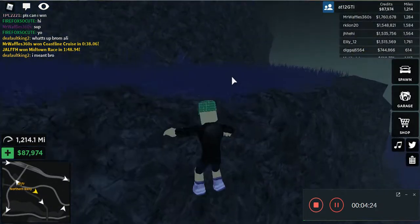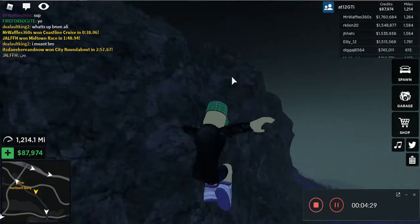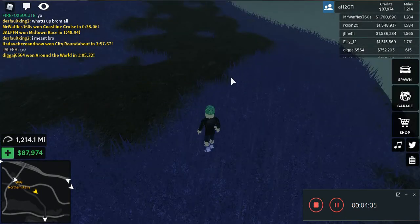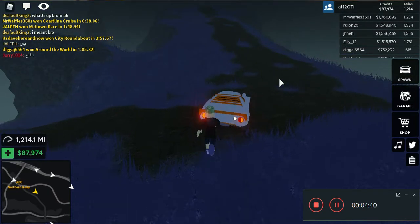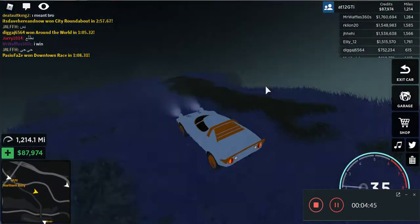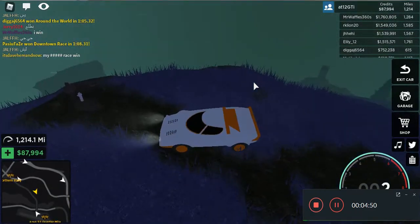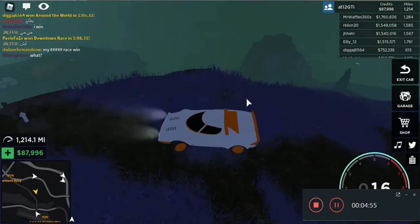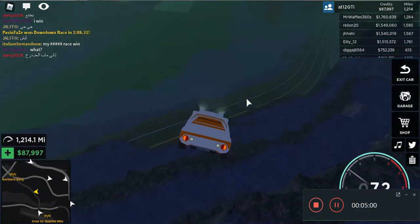So you just climb this mountain — you basically gotta go on top of it. Now when you're at the top, you'll find the third grave here. Now just jump from here and let's go find the fourth grave.